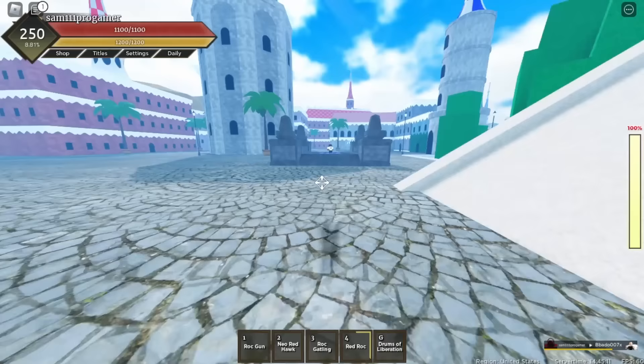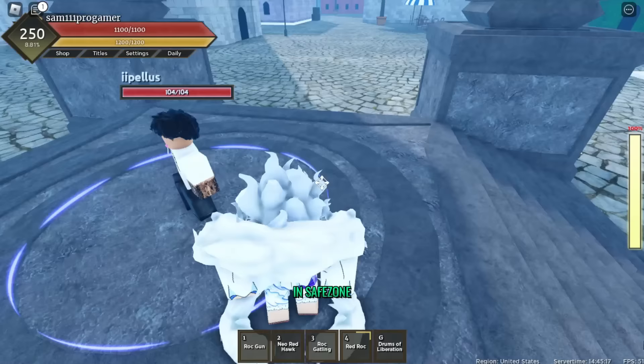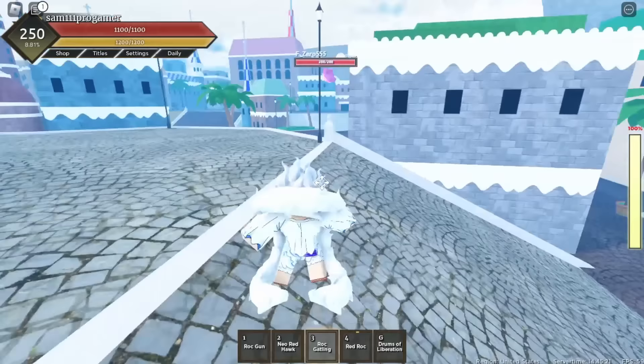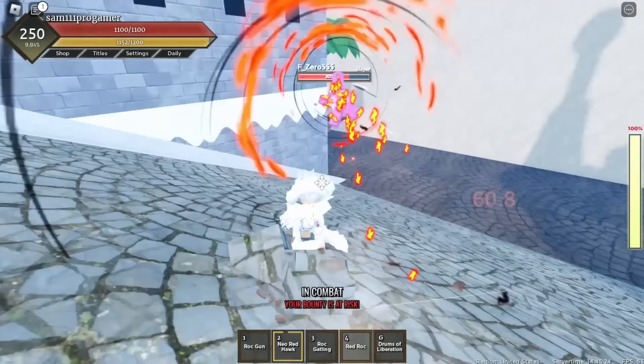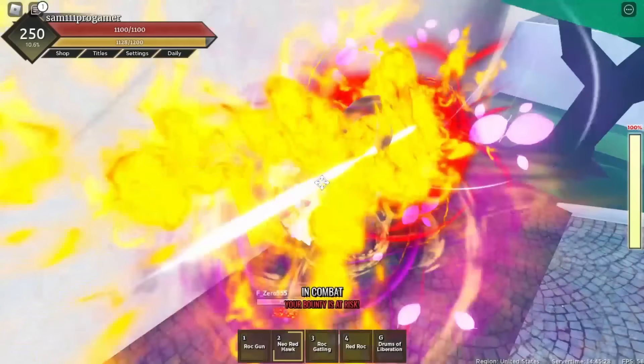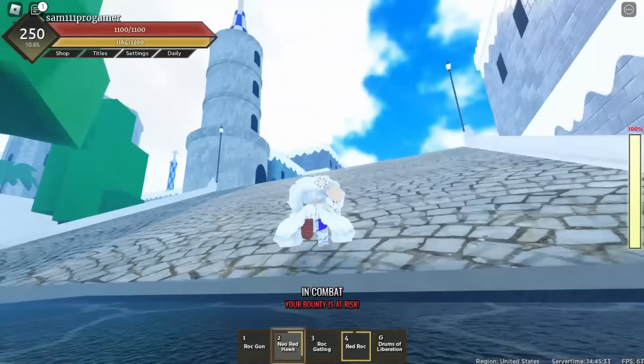I see a dude right here - this man's got a lollipop, I'm gonna leave him alone because he's super weak and I'm trying to farm some bounty. This guy looks good, I'm gonna just do my Neo Red Hawk on him. He has 268 health which is not that much, but I think he might give me a couple hundred bounty.